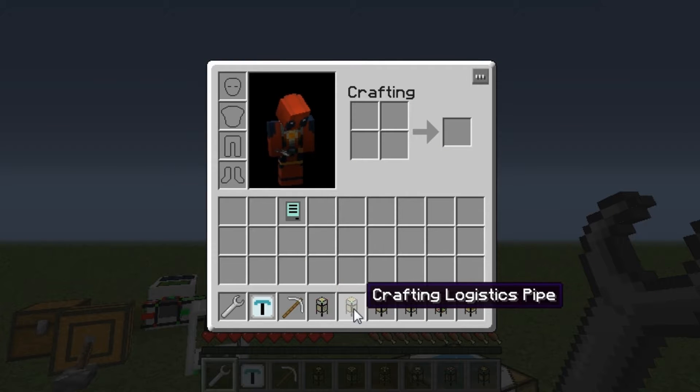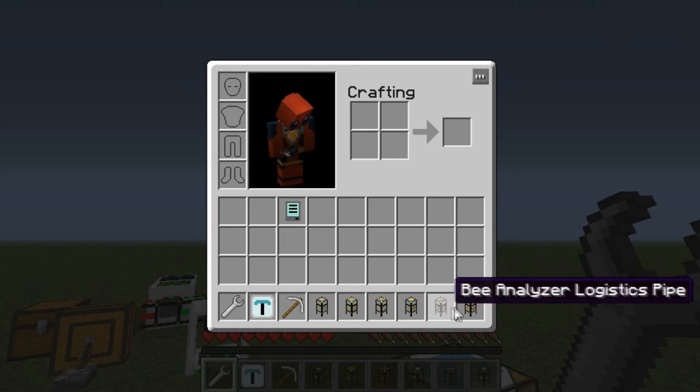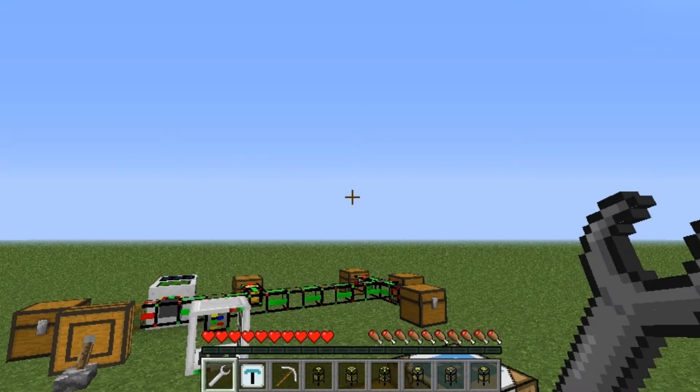Today we're going to learn about the provider pipe, the crafting pipe, the satellite pipe, the supplier pipe, and then later the B-analyzer and the B-sync logistics pipe.